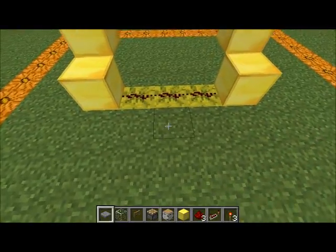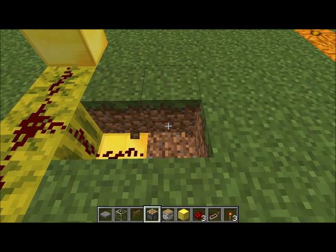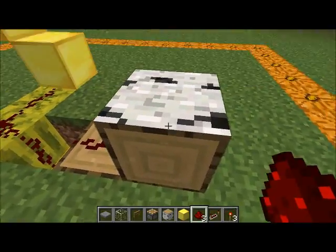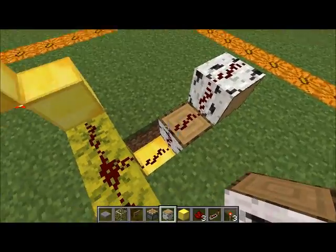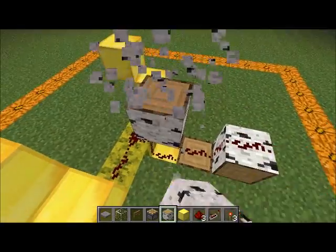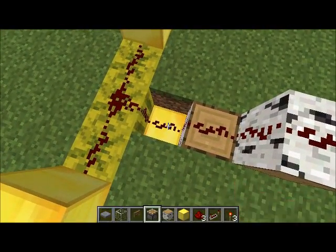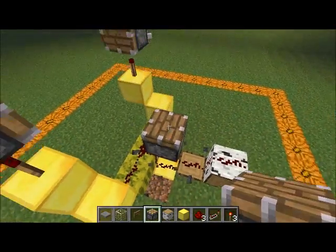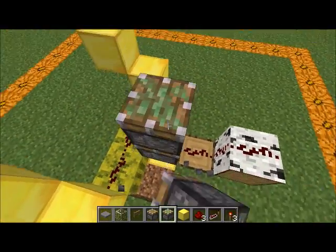From there we are going to go down one block, place a circuit there and up one block and up one more block. Then on the diagonal from this block, so up one and there, is going to be a piston. I forgot to mention that it needs to be a sticky piston, not a regular piston. Like that.